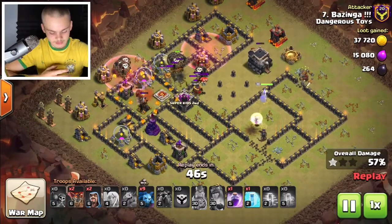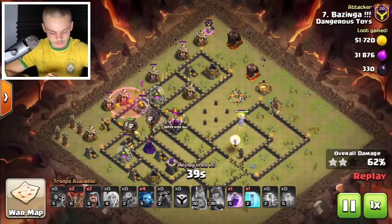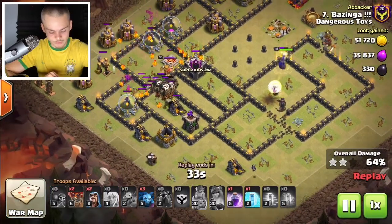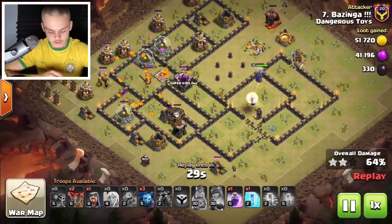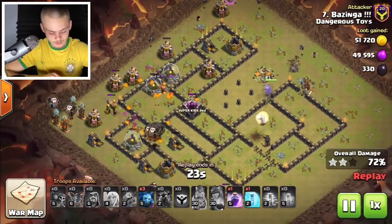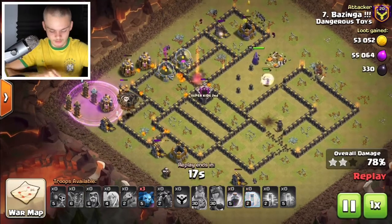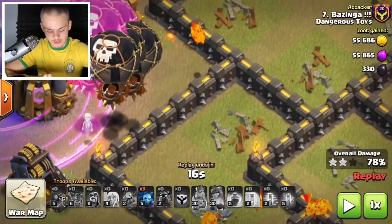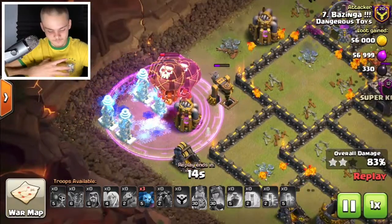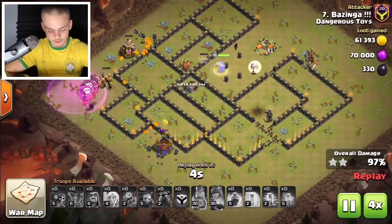He still has another rage and a freeze spell. He deploys his minions right away for cleanup. There's a tesla farm near nine o'clock — he's saving his rage for that tesla farm. He still has lava puffs, two balloons, a wizard, and three minions. He deploys a couple balloons to test for traps, then uses the haste — look at that, the haste is covering the defenses perfectly. The balloons take down the tesla farm. Let's go to times four and watch the rest of the base get cleaned up.